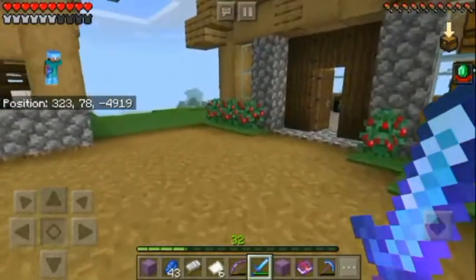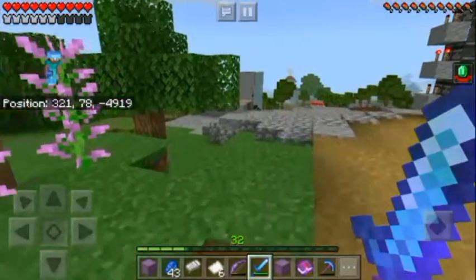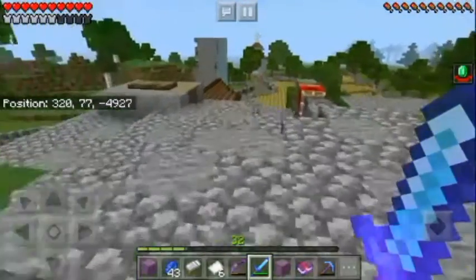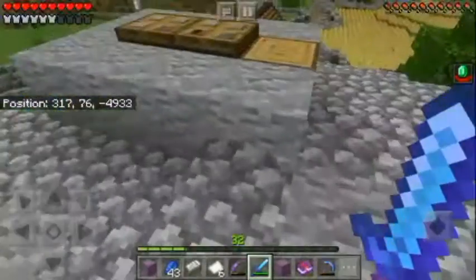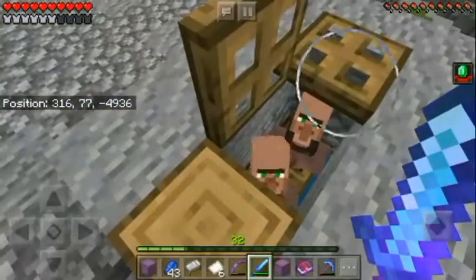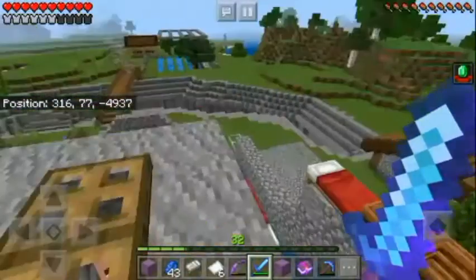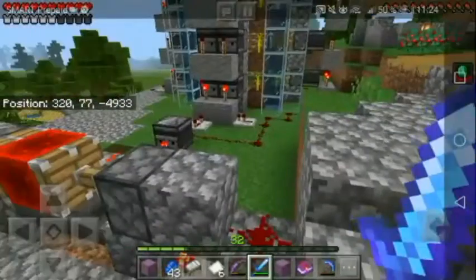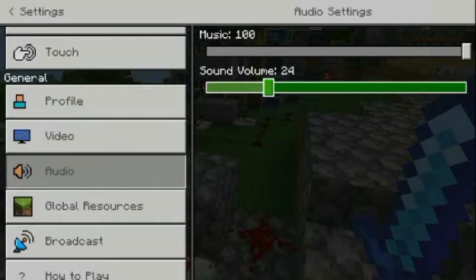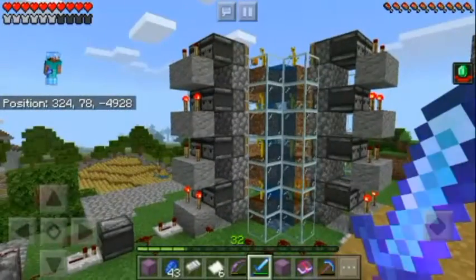Hello guys, welcome back to another episode with me Yusuke Miner. Today we have a special episode — I haven't put out a video for a couple of days, so I want to make a world tour so you guys can see what has been done. Say hello to my dear friends, these are my breeders, poor guys locked in forever making babies. The sound you heard was my pumpkin tower — an awesome pumpkin tower to be honest.